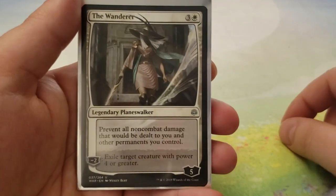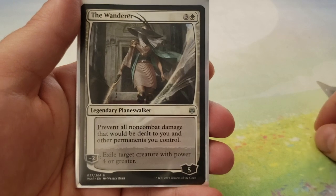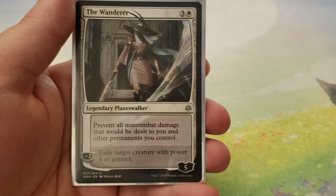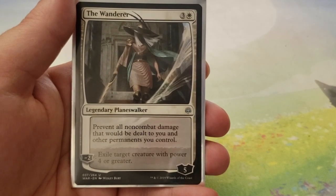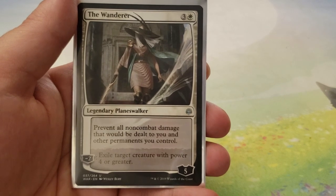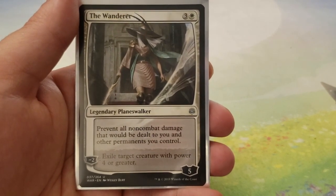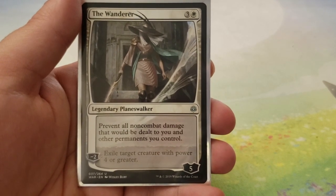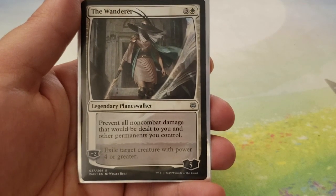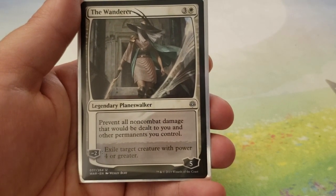And then finally, we have the Wanderer — the original Wanderer from War of the Spark. Three and a white, enters with five loyalty counters. Its passive says: prevent all non-combat damage that would be dealt to you and other Planeswalkers you control, forcing your opponents to have to attack your Planeswalkers if they want to kill them, or use spot removal that doesn't do damage. For minus two, you can exile target creature with power four or greater — there's no downside to that, and it gets around indestructible.